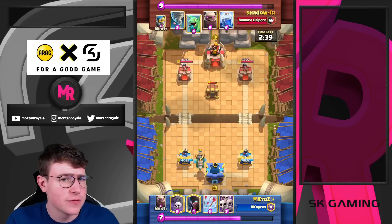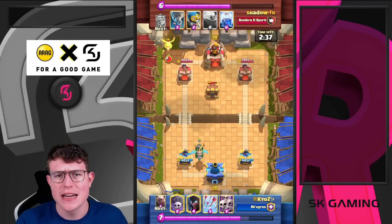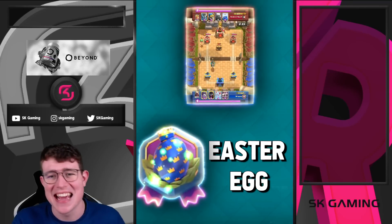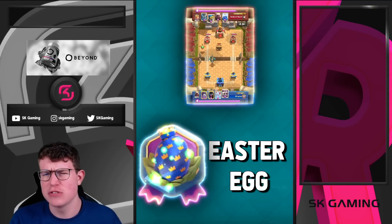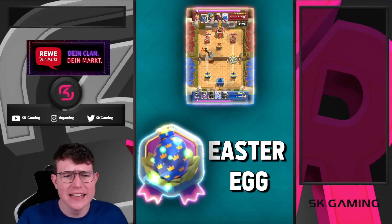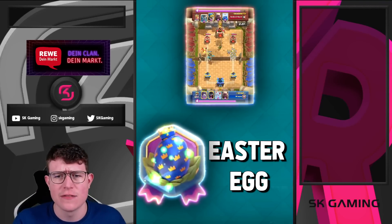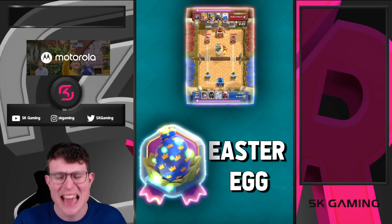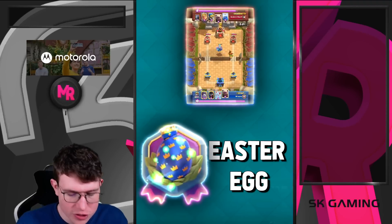Basically, this is a thing which Supercell told us when they were talking about the updates. They said there's going to be an Easter egg. What that means is it's something you don't really unlock with skills or anything else — it's a kind of hidden thing in the game which you need to find, and it's not easy to get.